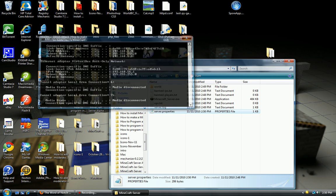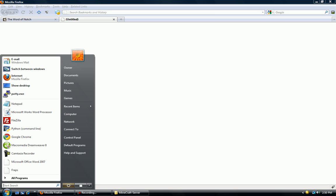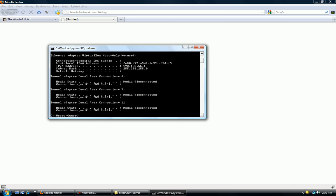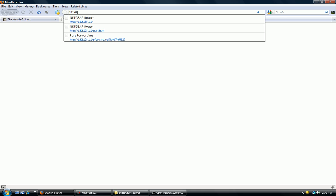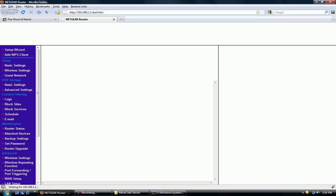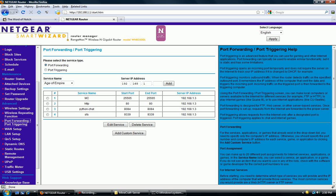I'm going to close my command prompt, and now I'm going to open up my browser and go to my router's IP address. To find out what your router's IP address is, open up command prompt, type in ipconfig, and then scroll up to where it says default gateway — this is your gateway for your router. So I'm going to type 192.168.1.1 and log in. I'm using a Netgear router — it may be different depending on the router you're using, but I'm sure it's there.